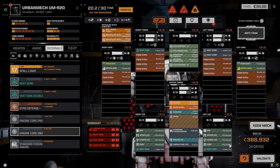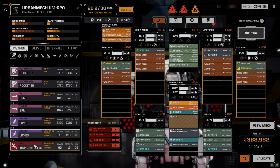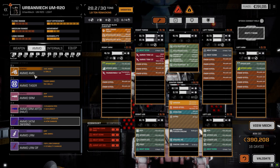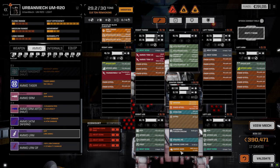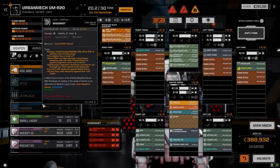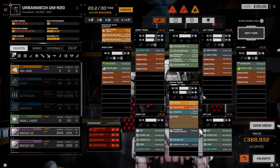At base configuration it's still around 400,000 C-bills, which is a lot for us right now. We could turn it into a Thunderbolt carrier — put a Thunderbolt 10 on it for 60 pinpoint damage and add some armor. Or we could eventually get an advanced AMS in there. Another option is putting four to six LRM 5s and turning it into a long-range boat that sits back and fires at distance.